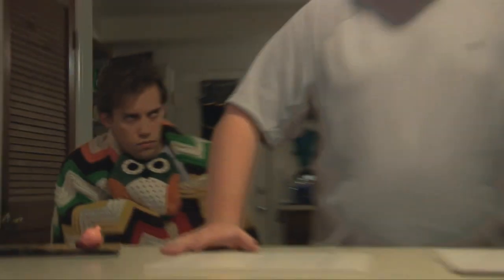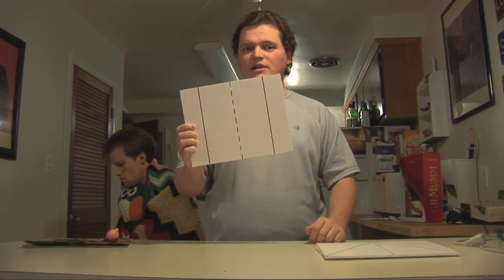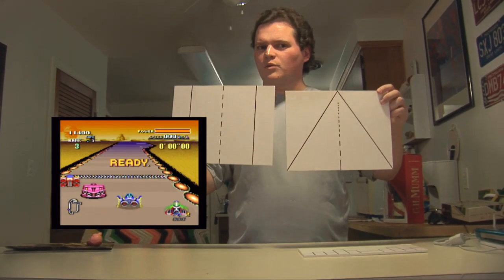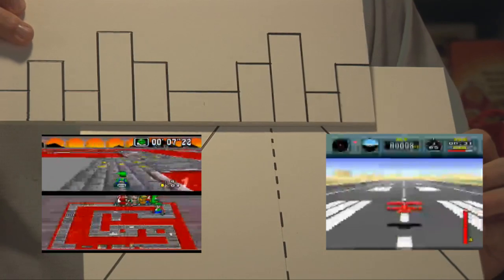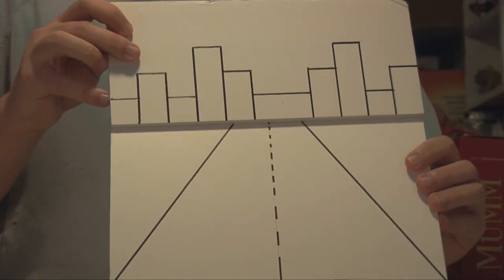Before we dive into Broadcast Satellite F-Zero Grand Prix 2, let's get a deeper appreciation of what Mode 7 truly is. Mode 7 was a neat trick that allowed game designers to top-down design their game levels, but then activate Mode 7 so instead of moving up, it looked like you moved forward. If you add a nice skyline that turns as you turn with the game, it works so much better. That was the magic of Mode 7.